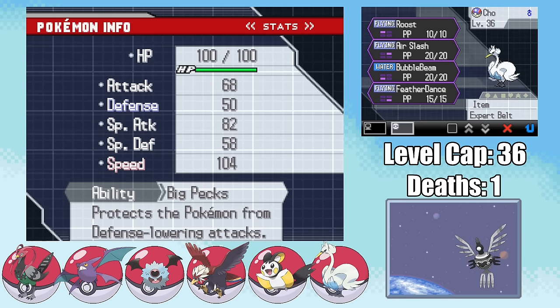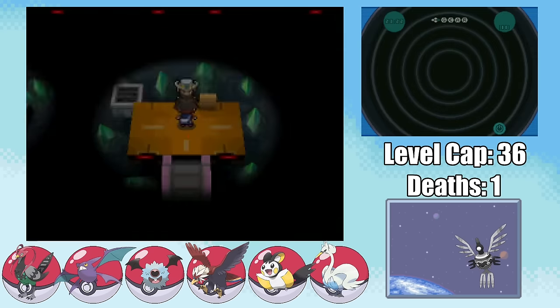Making my way towards Driftveil City, I can pick up my next encounter, a Ducklett. A plus-Speed nature certainly isn't something to complain about, and I name it Cho, since her Patronus is actually a Swan. And honestly, Swanna is probably the perfect encounter to get just before a Ground-type gym. And with the Expert Belt equipped, it's time to take on Clay.